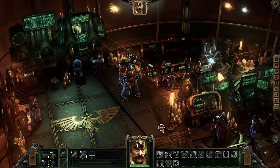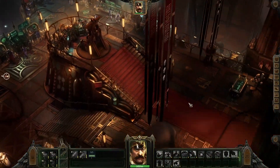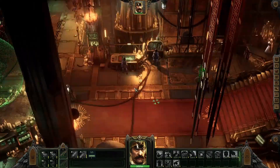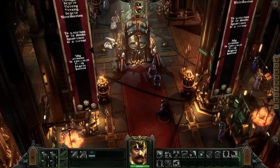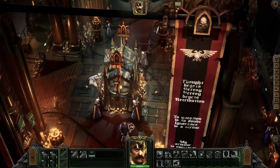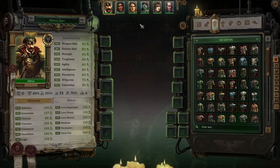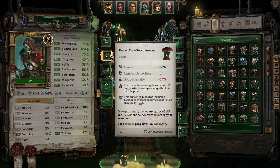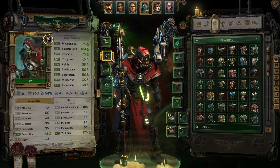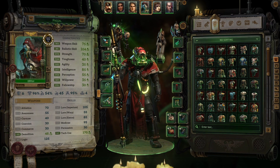Two things happened off screen. First, I went ahead and respecced Pascal — he's still a bounty hunter but his skill tree mirrors a build from NeoSeeker, with one exception: he can now wear power armor. I basically gave up one skill in order to give him power armor proficiency, so this is how he looks now.